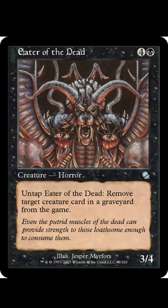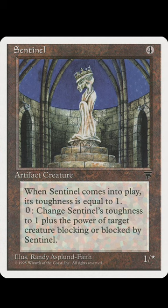In a similar vein, you have Eater of the Dead. You can respond to its own activation by activating it again and again and again. Sentinel lets you do it infinitely if you're being attacked or if Sentinel is being blocked.